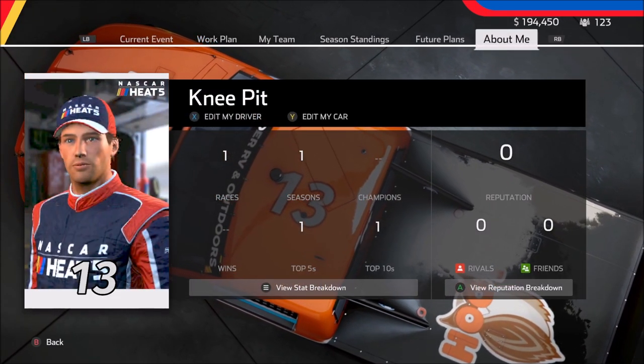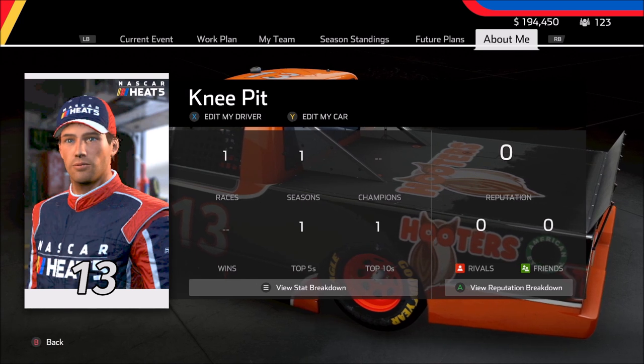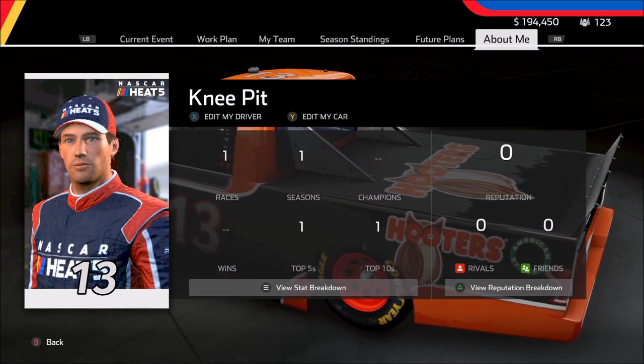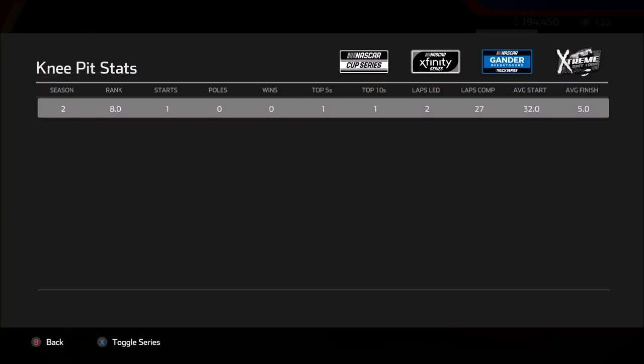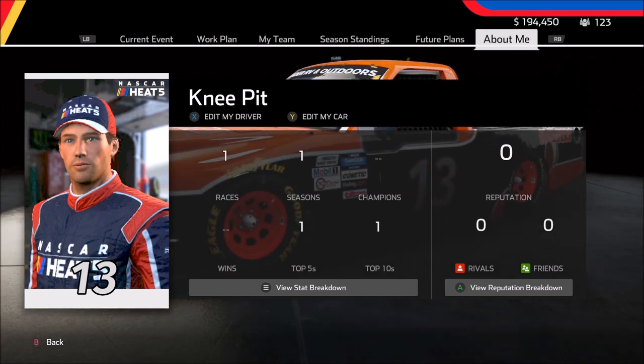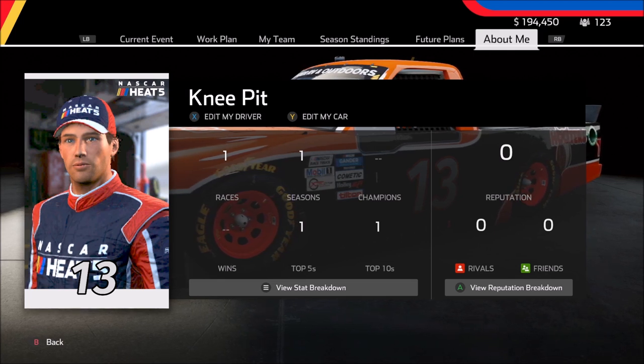I got a question about stats and what kind of stats are shown for the driver. There was mention before the release of NASCAR Heat 5 that they increased the amount of stats available. We've only run one race so there's not a whole lot to see, but if I go into the stat breakdown, there was a question about whether you can see breakdowns per track. It doesn't look like you can — we're simply looking at the entire series and entire season. No breakdown on a per-track basis, at least not that I can see.